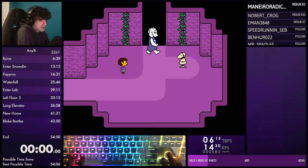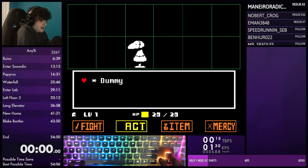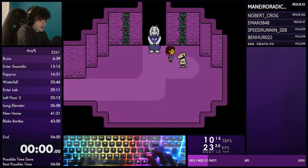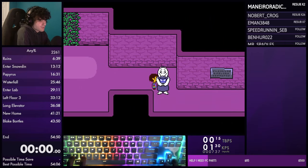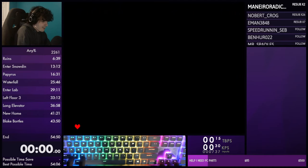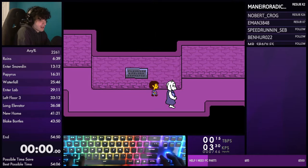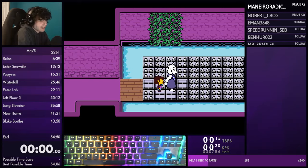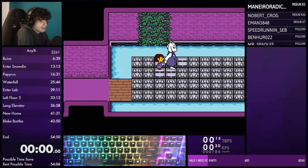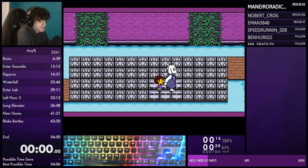Hold diagonally up-right and then hold up and down against these switches to press them as soon as possible. You're going to interact with the dummy - hit right, go to act, Z, then Z again, then go to talk and start mashing. This is the fastest way to get past this because there's no animations. Moving to the next room you'll flee from encounters immediately - just go left and down to flee.